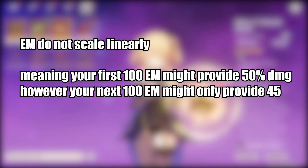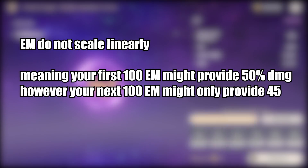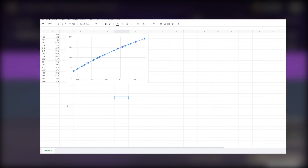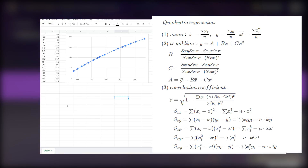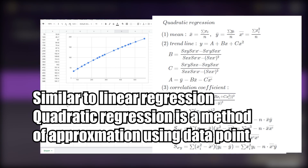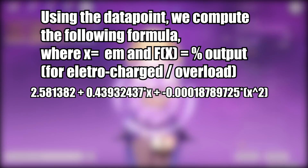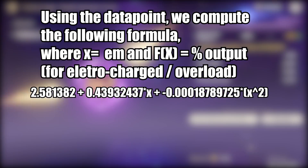Some of you might already know that the elemental mastery bonus is not linear. When I was upgrading my artifacts I kept track of all the data points available to me, and using that data I was able to compute a quadratic regression — a way to approximate, while not exact, how much damage we're getting for each elemental mastery value. So for x amount of elemental mastery, the reaction damage bonus can be approximated by the following quadratic formula.